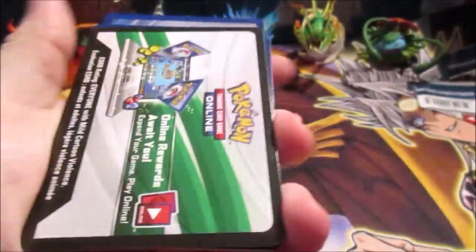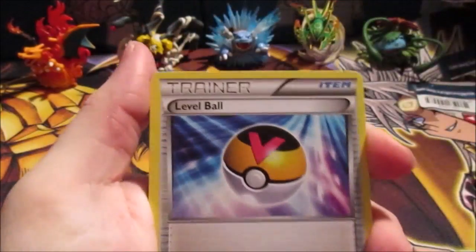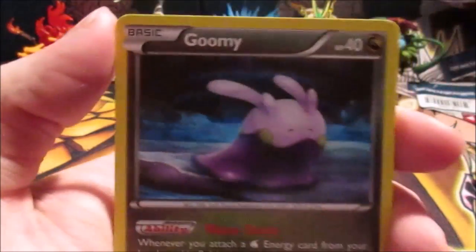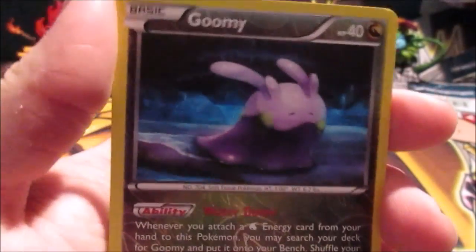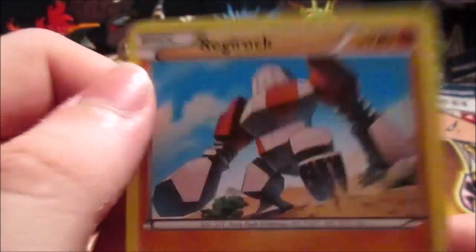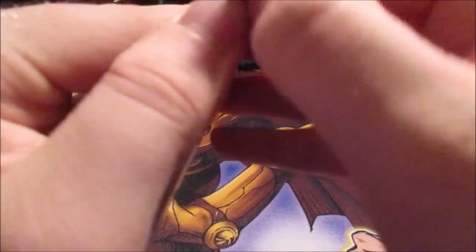All right, so we got Groudon — Groudon gives us nice things. Get that out of here, one, two, three. All right, so we got a Level Ball, an Ariados, a Lysandre, a Goomy, a Beldum, another Unknown, a regular Porygon, a Spinarak. The Reverse Hollow is the same Goomy we just pulled, and the Rare in the pack is a Regirock — and again, not Hollow. How do you have a Rare Legendary Pokémon and it's not a Shiny card? What the hell? That's stupid.